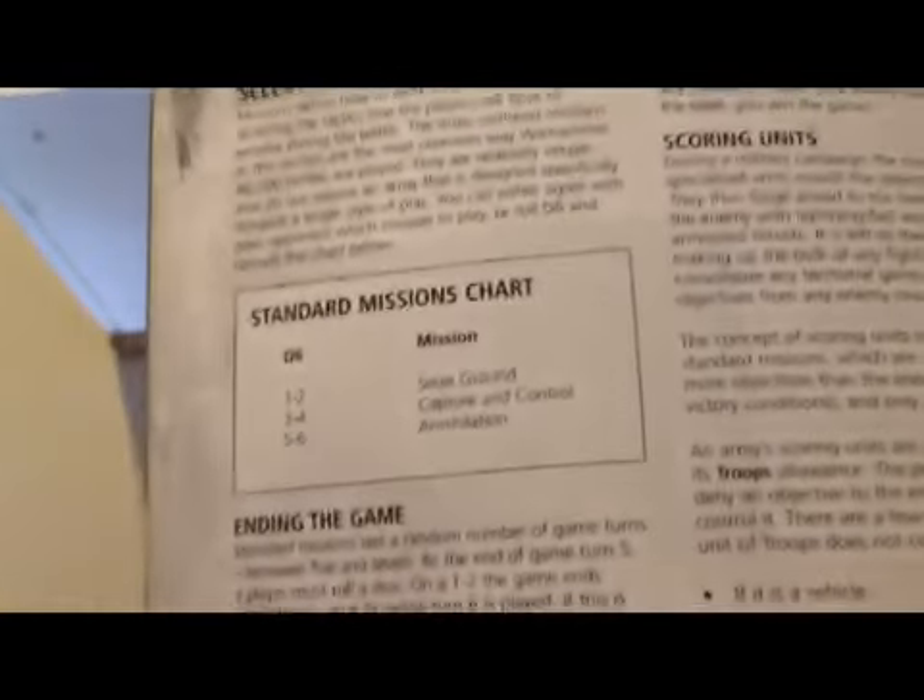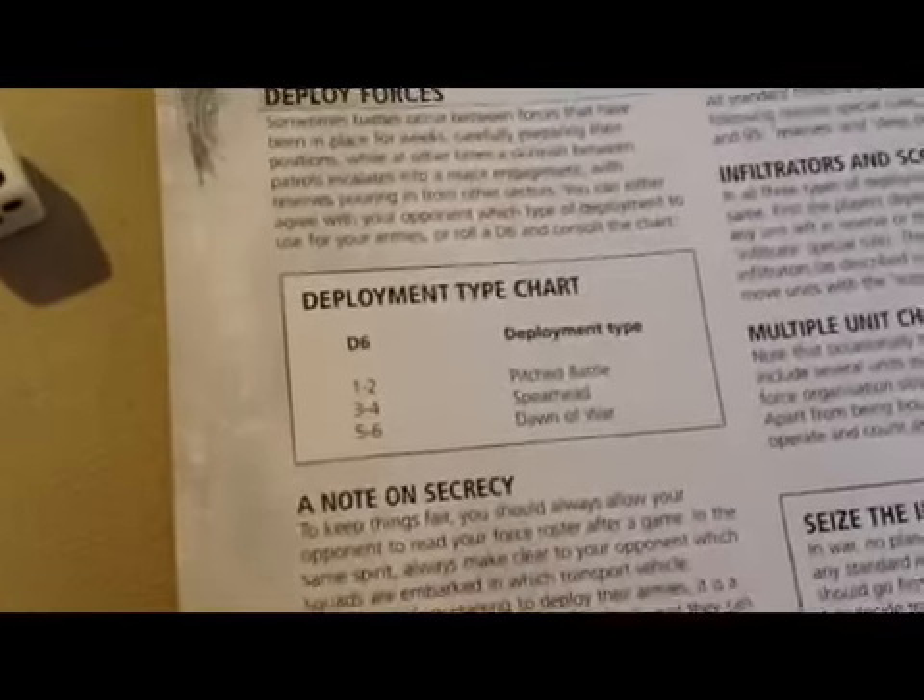Now we are rolling for the mission. We apparently rolled a one — Seize Ground — and we have five objectives. Then we rolled the deployment and it came up Dawn of War, which I hate.